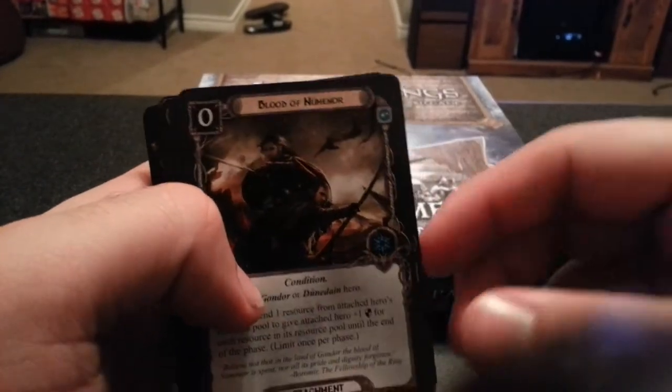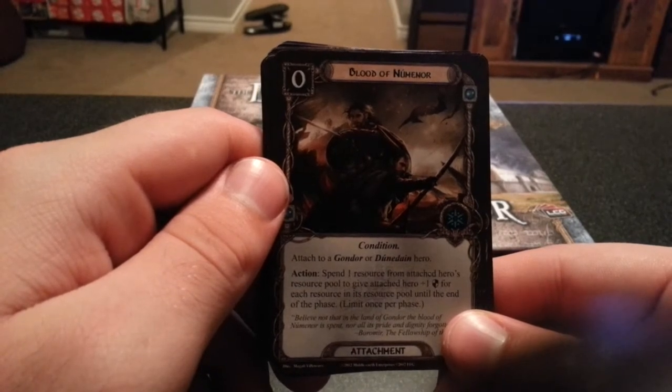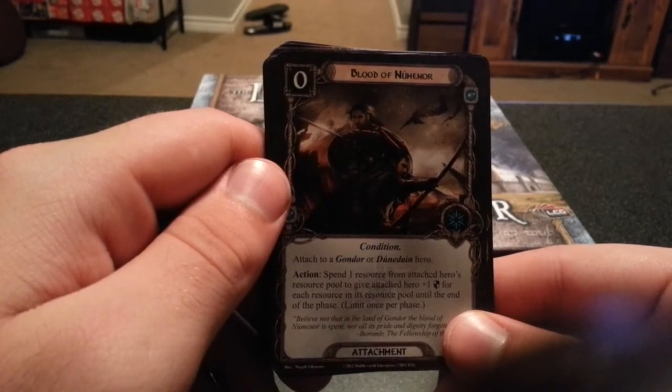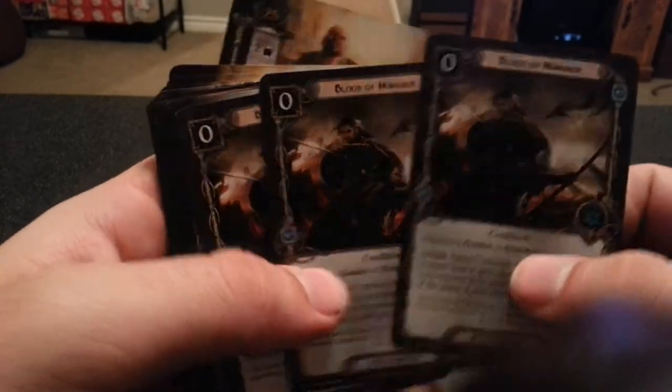Now we have Blood of Numenor, attached to a Gondor or Dunedain hero. Spend one resource from the attached hero's resource pool to give the attached hero plus one defense for each resource in its resource pool until the end of the phase. Doesn't seem too bad.